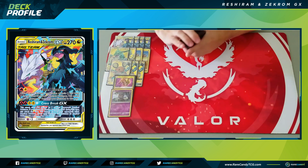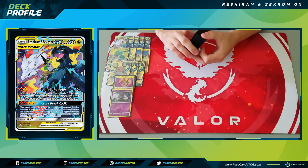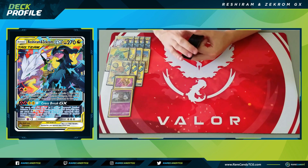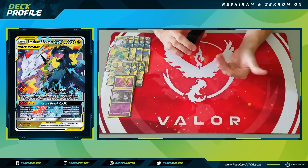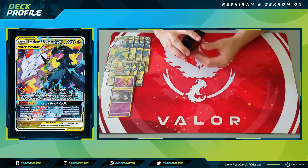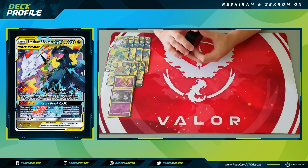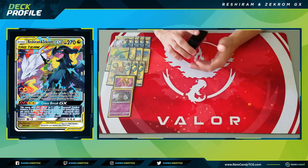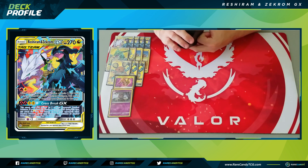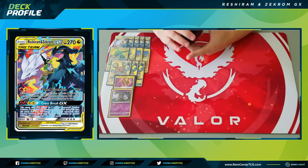We have one copy of Marshadow — the Reset Hole one. We aren't playing many stadiums in this deck, so Marshadow lets us counter our opponent's stadiums. We can search it out with Mysterious Treasure whenever we want, making it much easier to remove stadiums like Power Plant compared to running physical stadiums. It's going to be especially valuable against decks that rely on Power Plant.